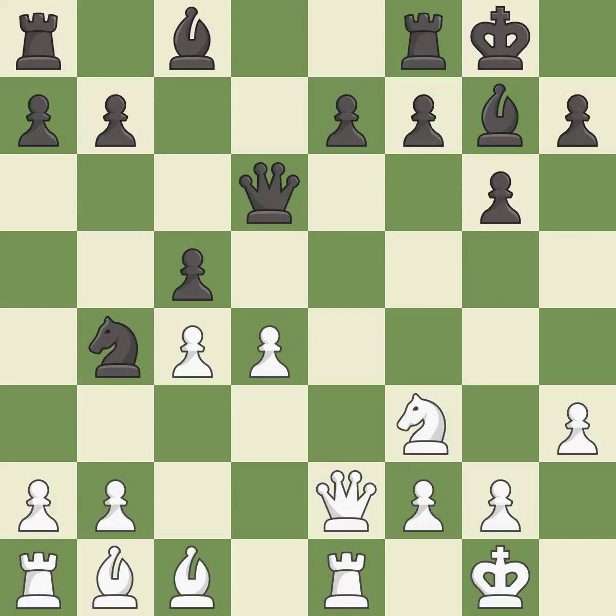This strikes at the center, countering the opponent's ability to grab space. This threatens to create a passed pawn — it is excellent. This develops a bishop off its starting square, getting it into the action. This prevents the opponent from being able to create a passed pawn. It is excellent.